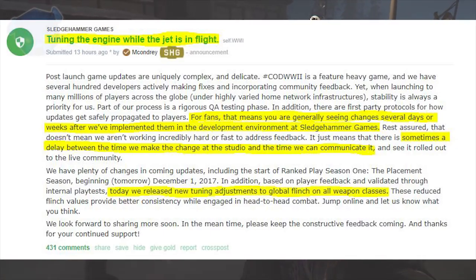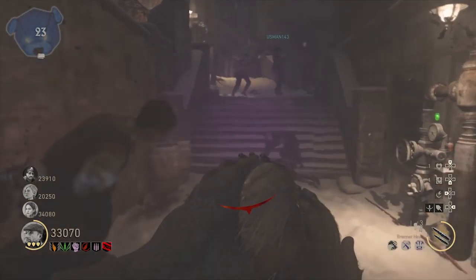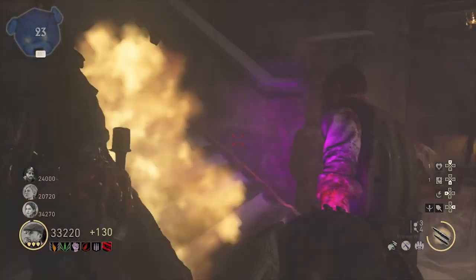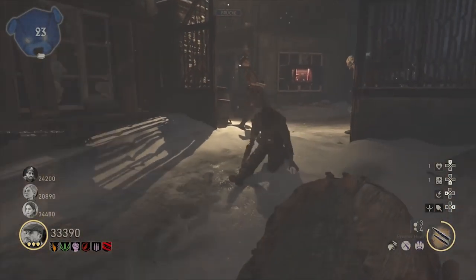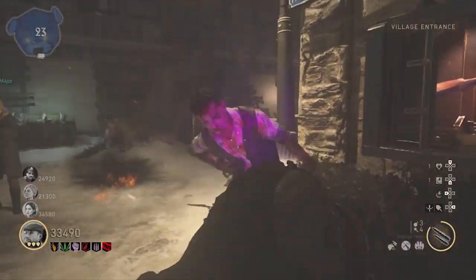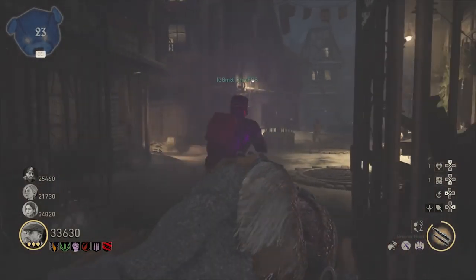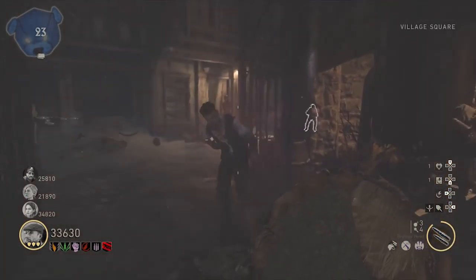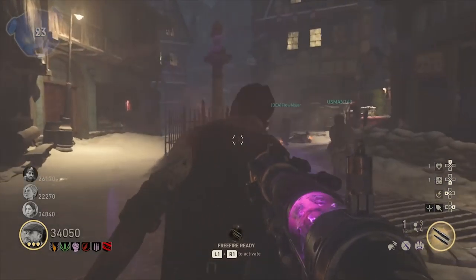We got a blog announcement from Sledgehammer called 'Tuning the Engine While the Jet is in Flight' - meaning the servers are online and we're playing while they tune things. Here's what Sledgehammer had to say: post-launch game updates are uniquely complex and delicate. Call of Duty World War 2 is a feature-heavy game and we have several hundred developers actively making fixes and incorporating community feedback, yet when launching to many millions of players across the globe under highly varied home network infrastructures, stability is always a priority.